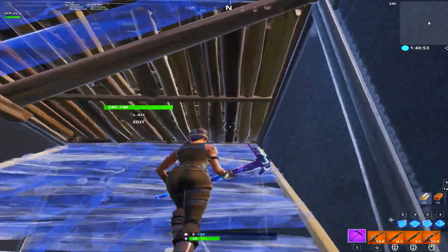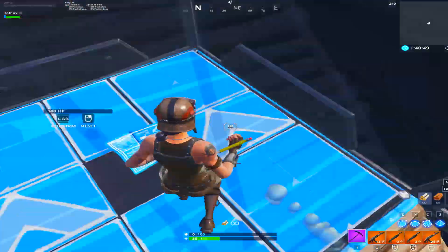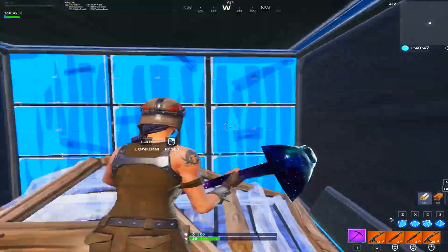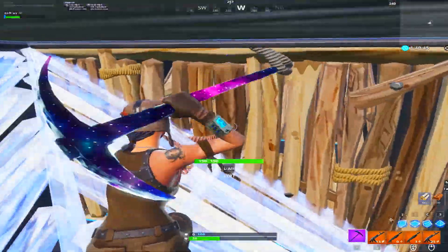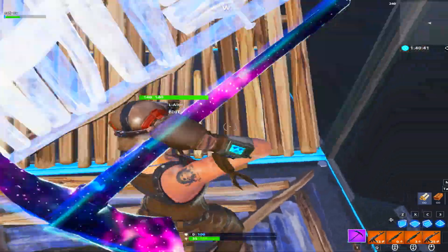You've got some more ramp wall edits. Now here you're just going to do the thing where you build the stair and then edit the floor and the pyramid again.